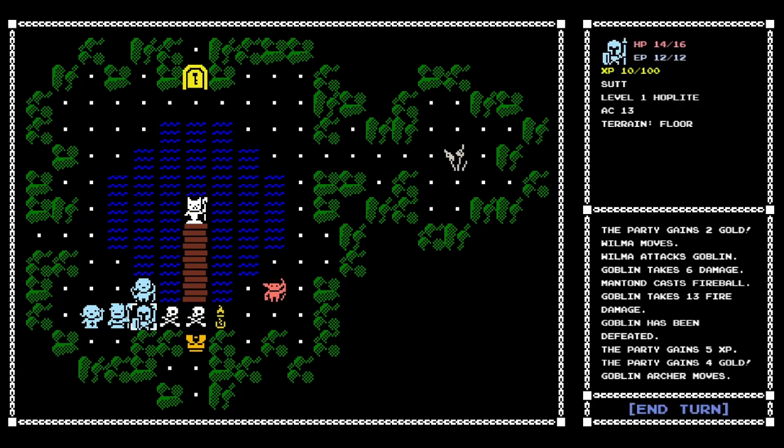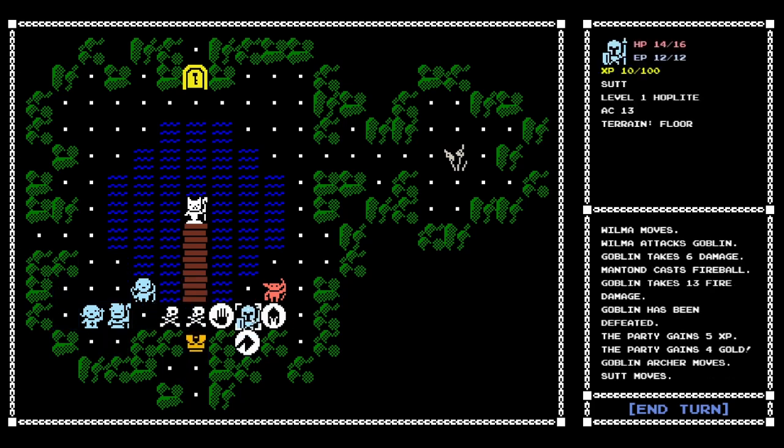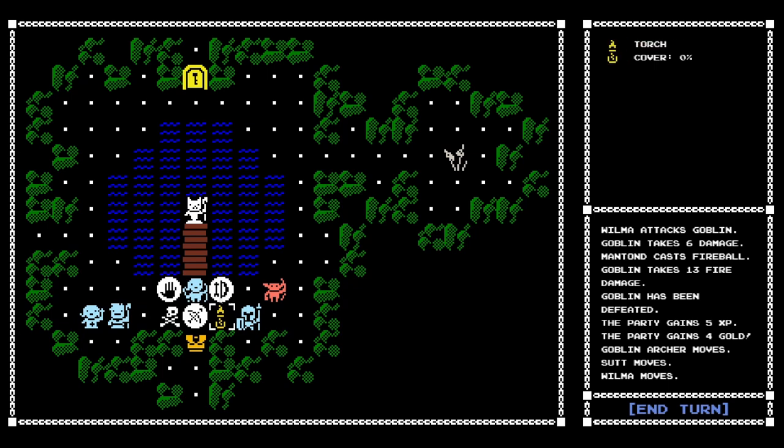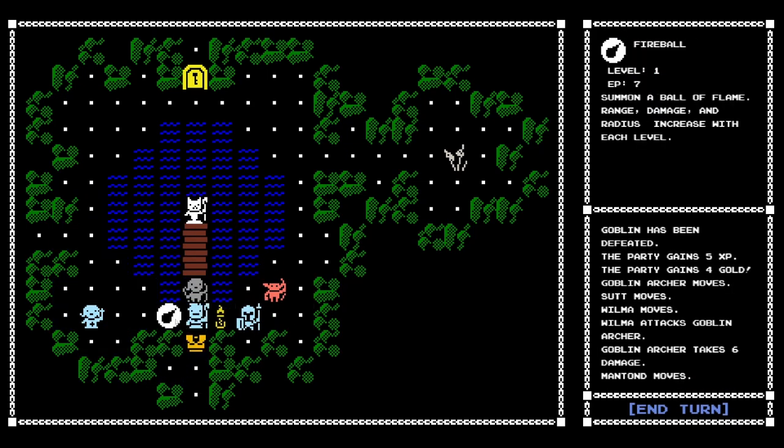We managed to kill that goon. We have EP, not mana, and the elementalist has used a certain amount of EP. So this is a goblin archer — I want to be a little bit careful of them. I'm going to move right up. Actually, can I undo that? We don't have to use our skill just yet — we can select someone else first. You don't have to move and attack right away; you can kind of pace things out and move other allies first. So let's go ahead and kill this guy.